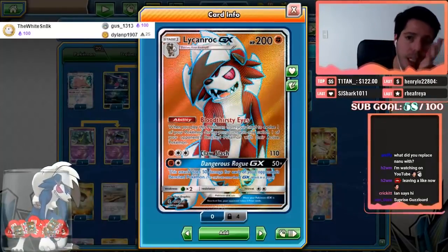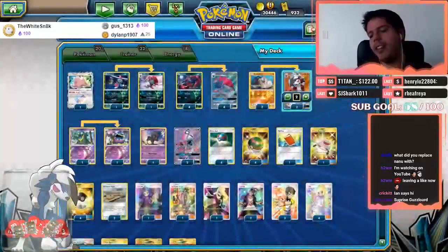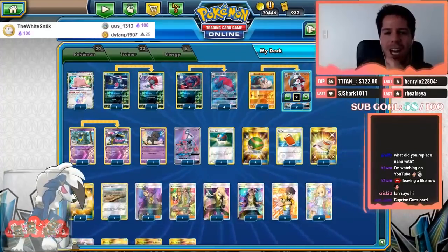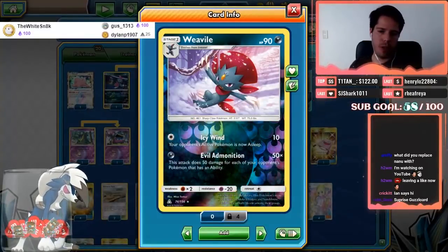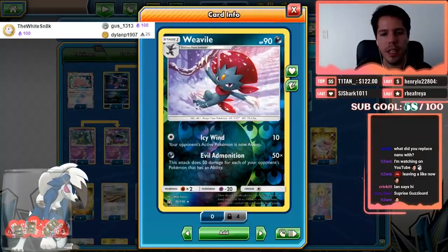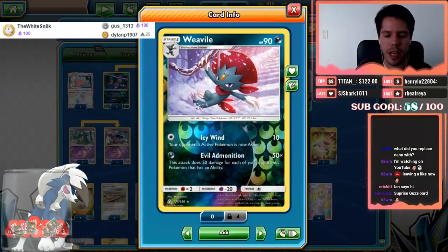Lycanroc GX has Close Slash dealing 110 damage, and Dangerous Rogue dealing 50 damage for each of your opponent's benched Pokemon. I'm very surprised the list didn't have any Counter Gain to be able to use Dangerous Rogue for a single energy, but who am I to question the winning list? We also have the one-one Weavile line — Weavile has Icy Wind for 10 damage and sleep, plus Evil Admonition dealing 50 damage times each opponent's Pokemon with an ability.